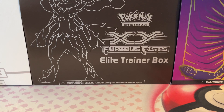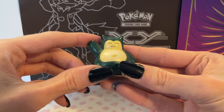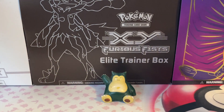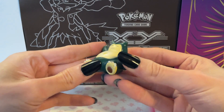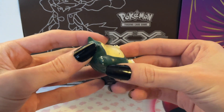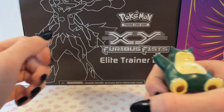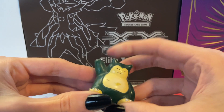Next one is this Snorlax. He's just waving at you — isn't that so cute? He can be on any surface, like he can be in a little floaty in the water, just bobbing up and down, just waving to all the onlookers. I love him.